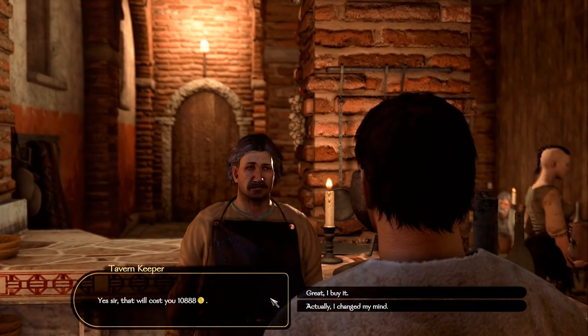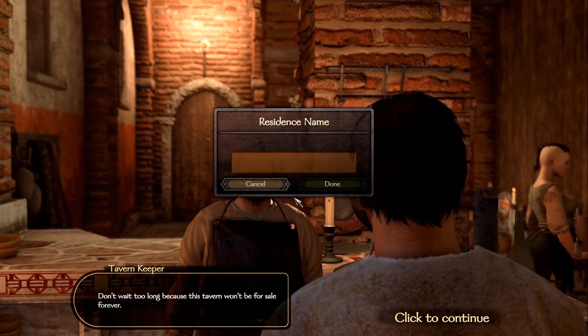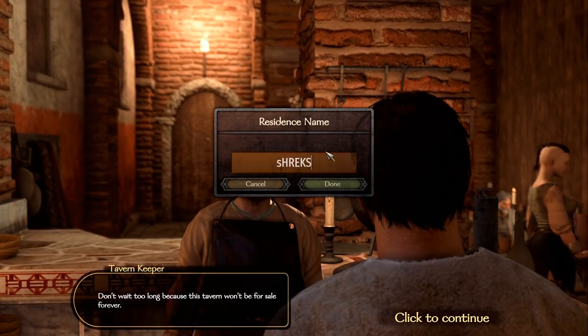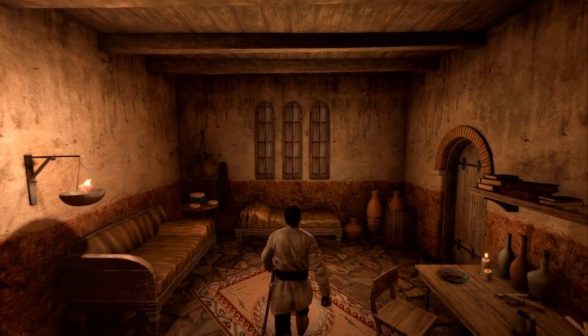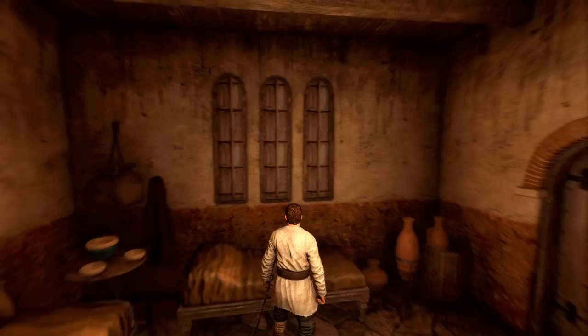Now one of my favorite parts of this mod is the ability to buy taverns too. You can now buy whole taverns and collect their rent. All the houses and taverns can be upgraded, with each level unlocking different furniture and decorations, up to three levels in total.